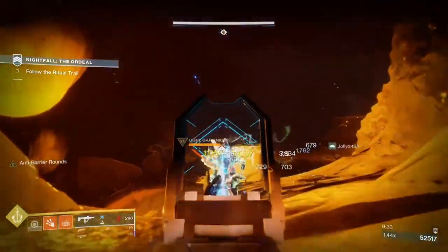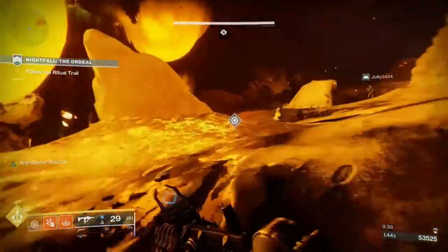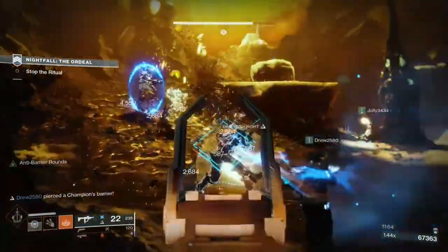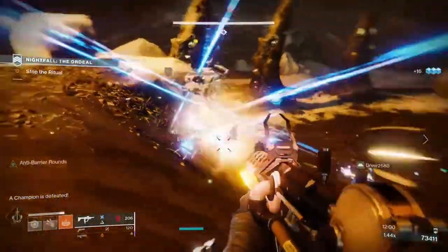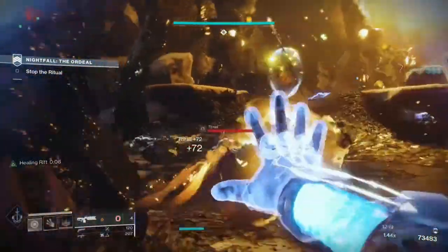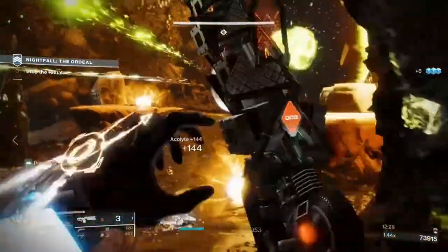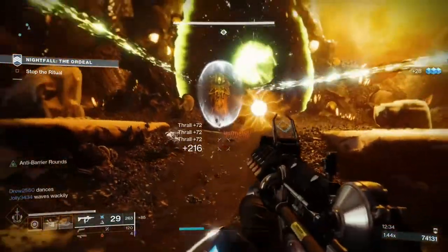Now here's what makes the Ikelos SMG fun — a Hive barrier? Seraph Rounds don't care, they punch right through that barrier and his head. What makes the Ikelos SMG a must-have for any activities with champions is that Disruption Break counts barrier champions as barriers. So if you have the anti-barrier mod and you take down a champion's barrier, that champion will now take 50% more damage from kinetic weapons — not just yours, but your allies' kinetic weapons as well. To recap: Seraph Rounds over-penetrate targets and barriers, Disruption Break applies a debuff to enemies you strip shields off of, and it creates warmind cells.